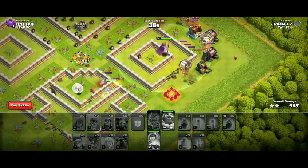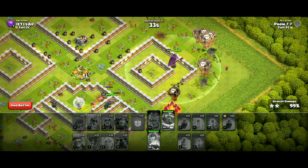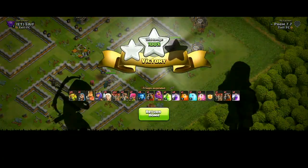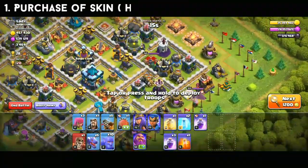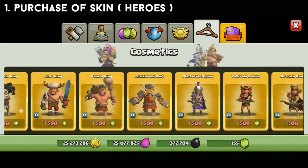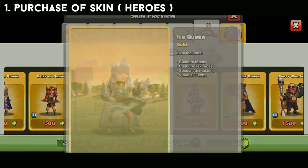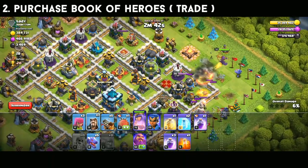Now let's talk about the best ways to use gems. First, purchase skins — you can buy any hero skin for 1,500 gems, such as the Grand Warden, King, or Queen skin. You'll get a lot of appreciation for it. Second, purchase a book of heroes.